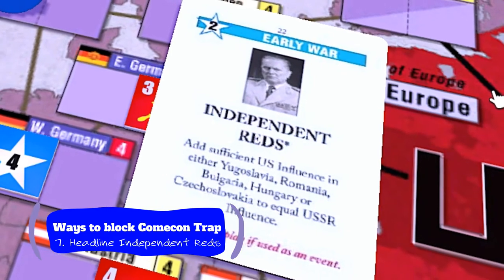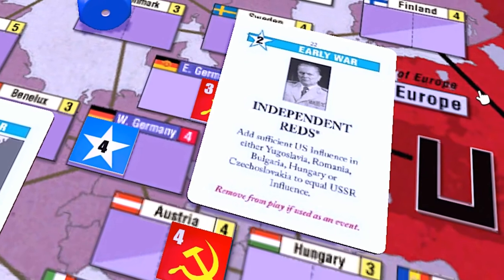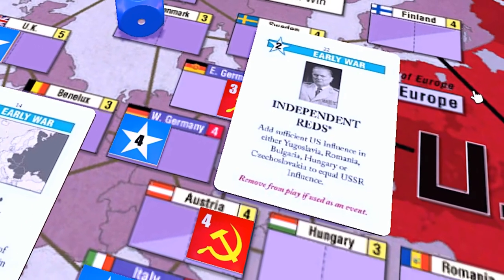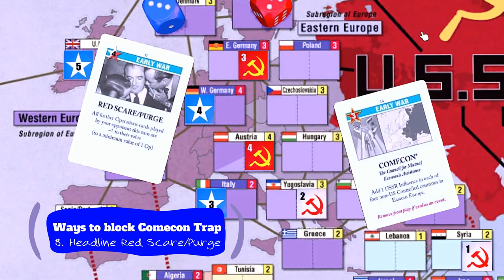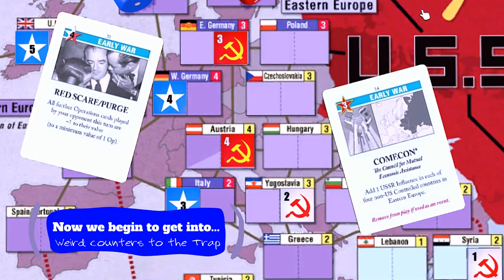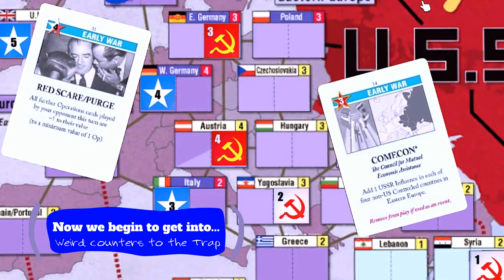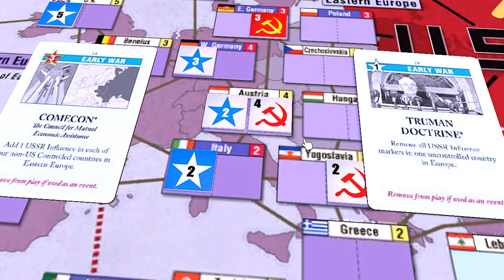Independent Reds could also work as a headline to mitigate but not eliminate the threat, as it would allow you to match influence in Austria. The realignments could then proceed only at a zero modifier. Red Scare Purge can limit the number of rolls the Soviet can take — obviously not a complete block, but it can potentially limit the damage. You could also use Truman Doctrine if you put two influence in Austria, and then use it to remove the influence in Austria and prevent the Comic-Con trap that way.